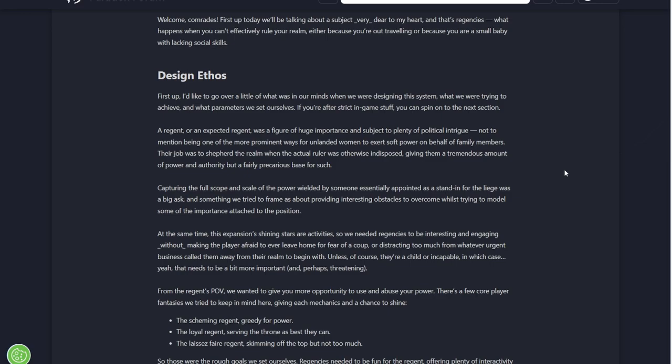Design ethos around Regencies. A Regent, or an expected Regent, was a figure of huge importance and subject to plenty of political intrigue. Not to mention they were one of the most prominent ways for an unlanded woman to exert soft power on behalf of a family member. Their job was to shepherd the realm when the actual ruler was otherwise indisposed, giving them a tremendous amount of power and authority, but a fairly precarious base for such.